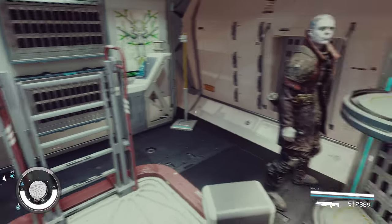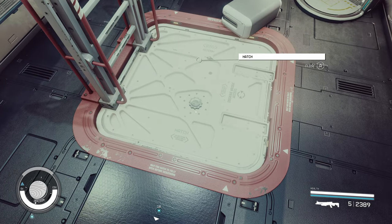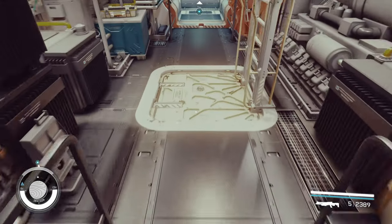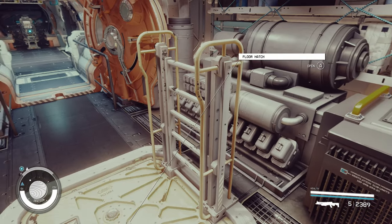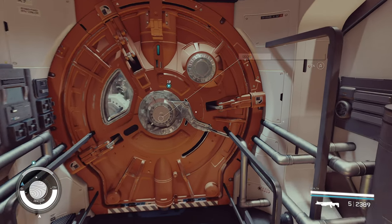There are a couple of things I'll note with this merge technique. When you merge two hatches together you get this weird thing where you can access the hatch but it doesn't do anything. Same here — you can access the floor hatch, but if you want to leave you just have to highlight the ladder. We've also got two doors here, which isn't a huge issue when you close them because they're merged on each other.